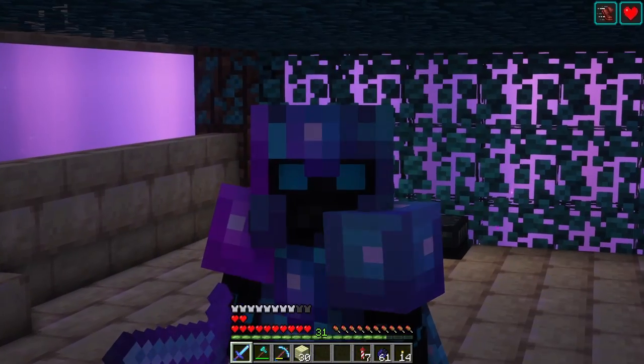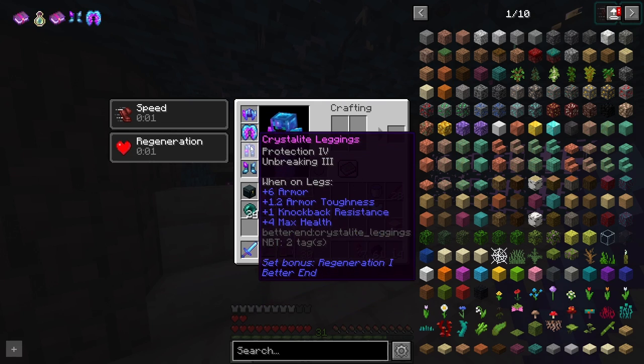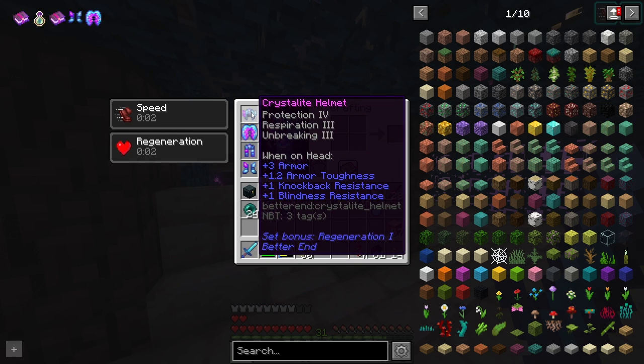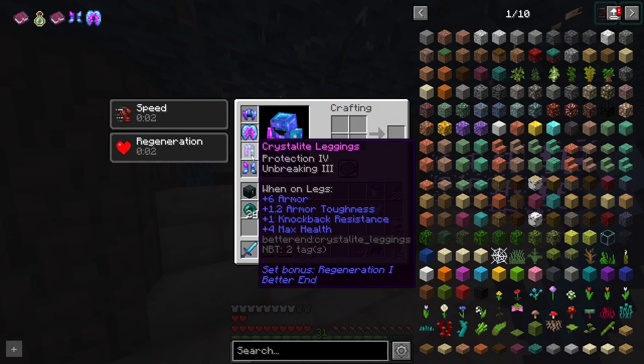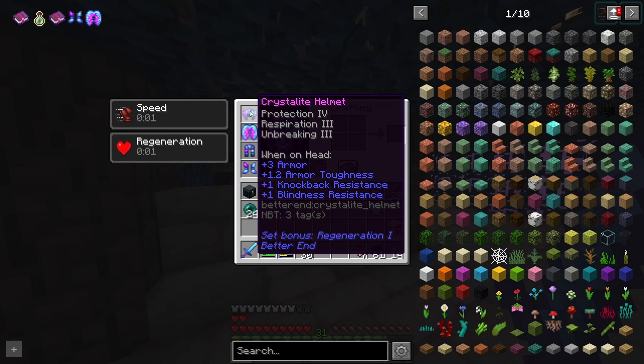Hello and welcome back to End Survival. In the last episode we made this awesome looking armor — we now have the crystallite helmet, the elytra crystallite, the crystallite leggings, and the crystallite boots, all fully enchanted.